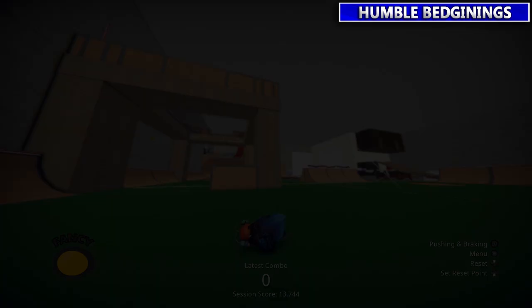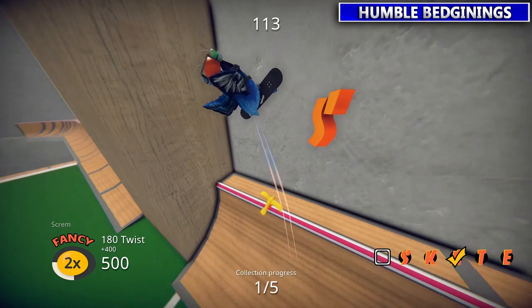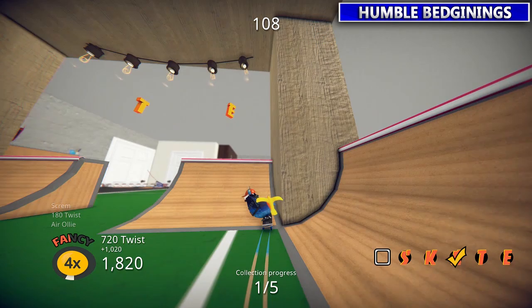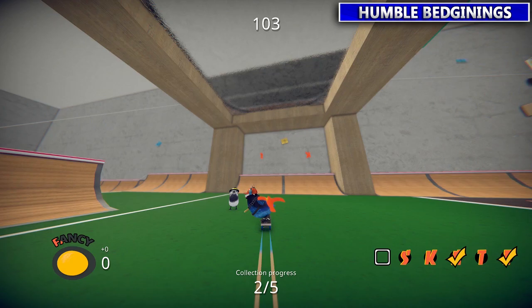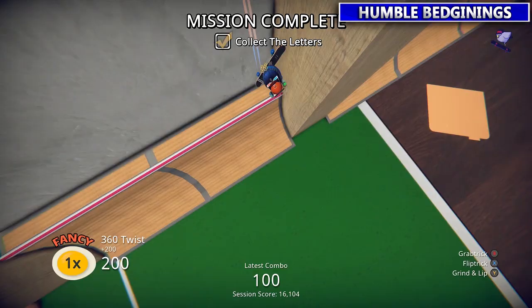This next one is obviously a Tony Hawk spoof, as you have to collect SKATE. You've got to do this in each level — there will be other words you have to spell too with some of the challenges, but there will be a SKATE in each level. With that T you kind of got to cross the gap there. Easy enough — they're usually pretty close together.